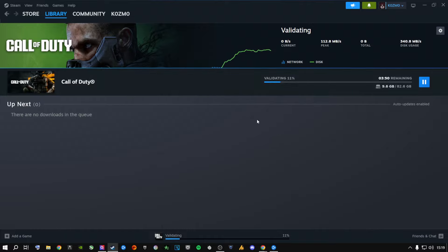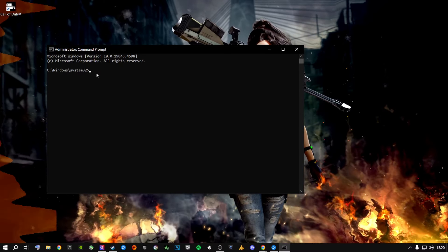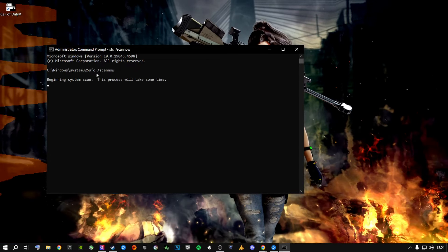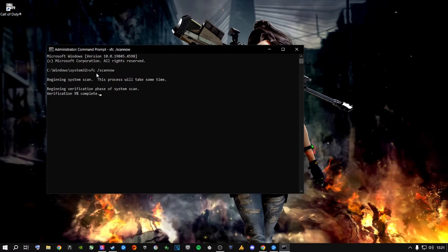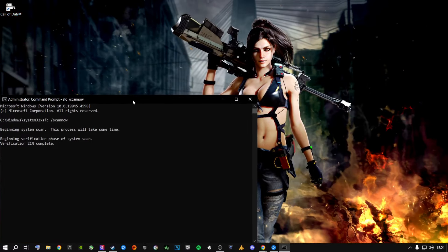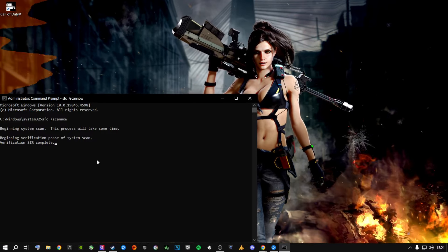Once your game is finished for both Battle.net and Steam, do this additional step. Go to the search bar, type CMD, right-click it, and select Run as Administrator. Say yes to the prompt — your screen might go black briefly. In the command prompt, type: sfc /scannow — that's SFC, spacebar, forward slash, scannow — all one word, then press Enter. It will begin scanning your entire system for corrupt files and automatically fix them.